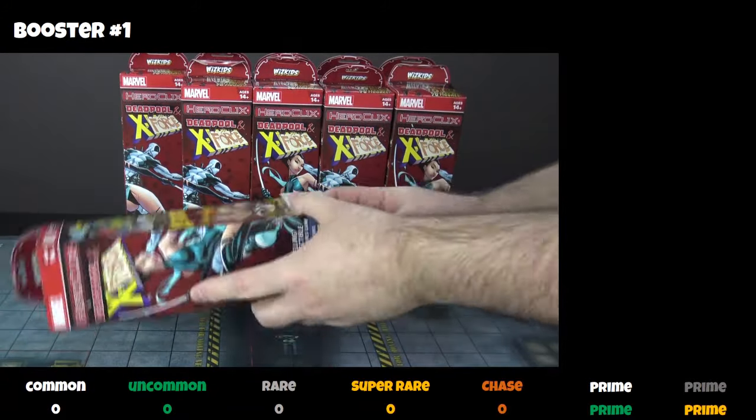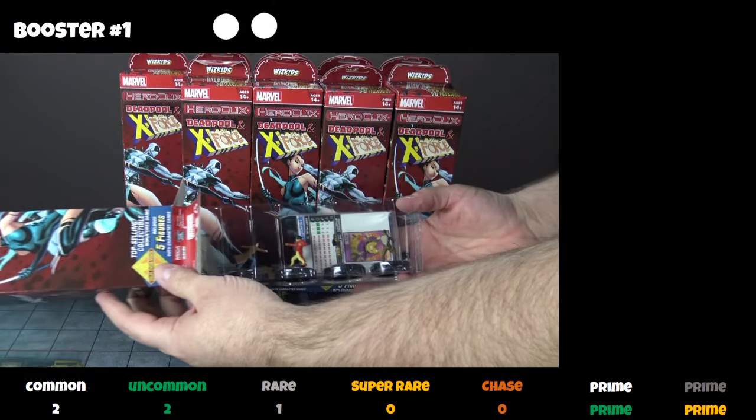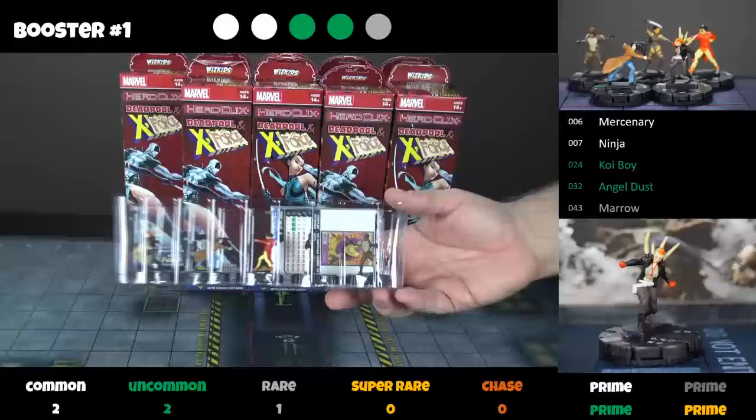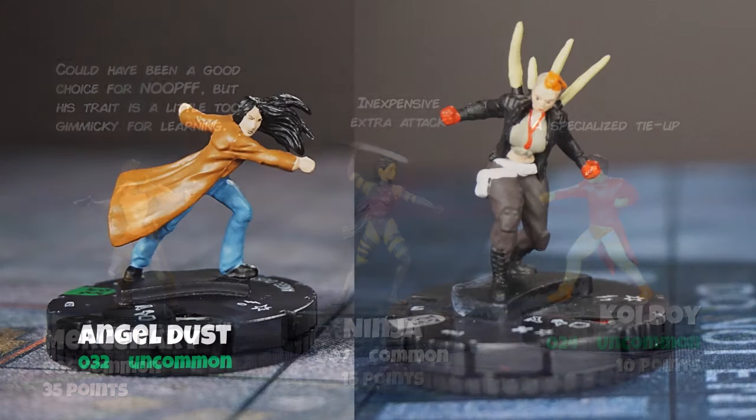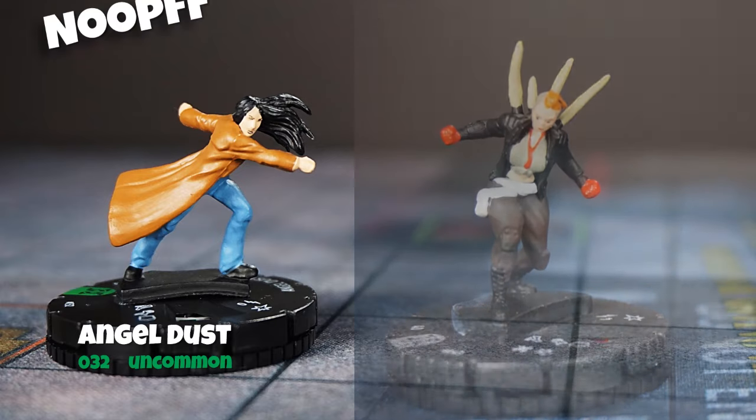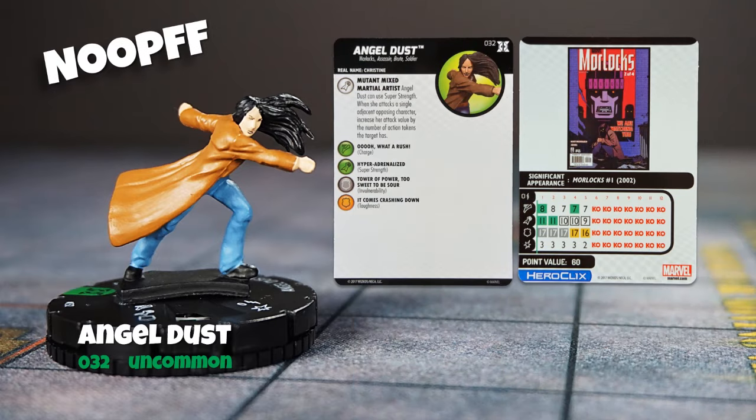Booster number one, we have a mercenary, a ninja, koi boy, angel dust, and maro. Playing with very low-cost figures becomes comfortable only after you have quite a few games under your belt — you don't want a gazillion figures to manage — so I won't consider koi boy, the ninja, or the mercenary as noobs. It's a toss between angel dust and maro, but angel dust starts with charge and invulnerability, which I consider to be in the top five powers for introducing new players to the game.